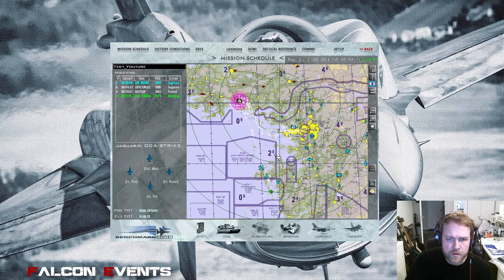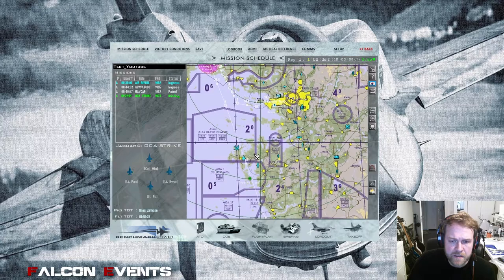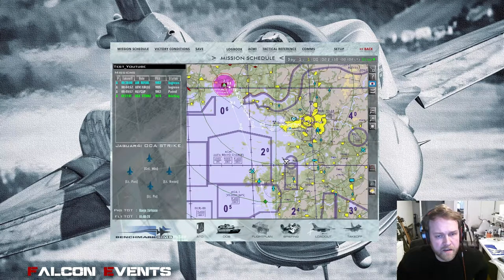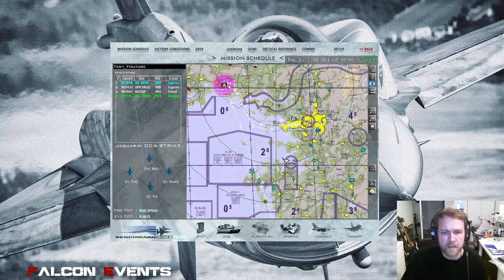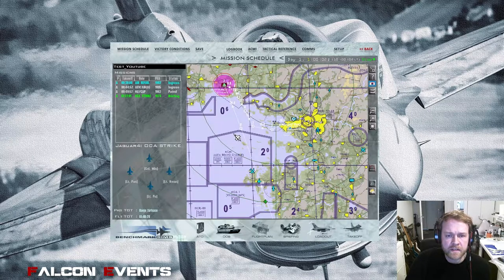So we've modified our route, implemented some threats, and added support units — basically a ready-to-fly mission. But there are more possibilities to add detail and make it more realistic. The TE Builder is a little limited in those possibilities, which is why there's a tool called Mission Commander.